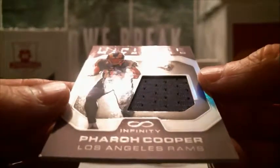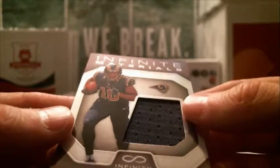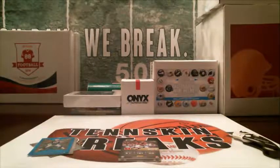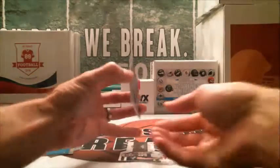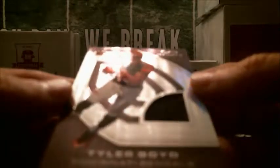All right, first hit — we've got Pharaoh Cooper for the Rams, Infinity Materials, numbered to 88. Then we've got a Tyler Boyd relic for the Bengals, numbered to 288.